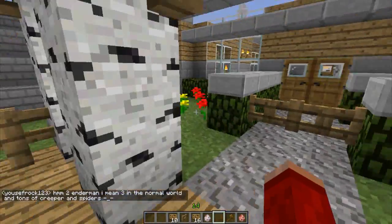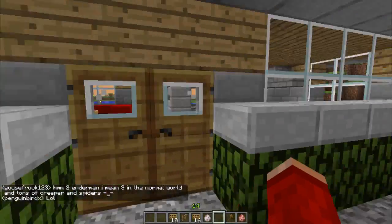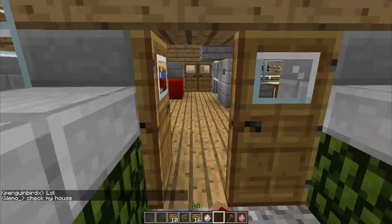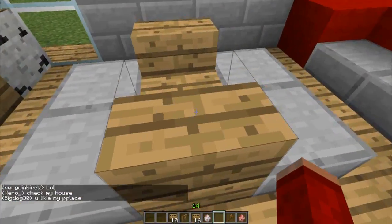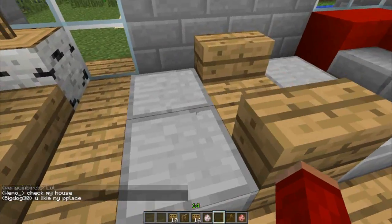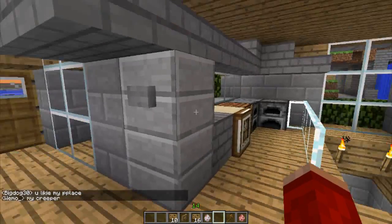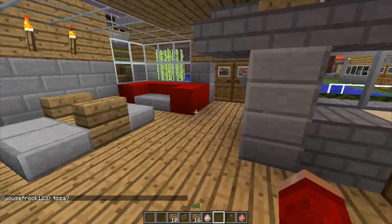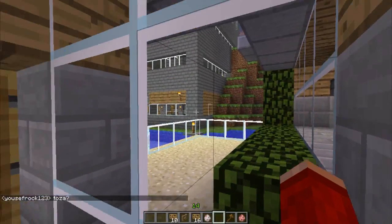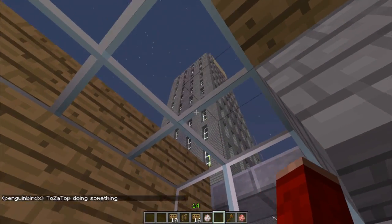Let's check out the other side now. This is probably his home part, where he's got his bed and stuff. Going in, he's got a nice little sofa in here and what looks like a coffee table, though I'm not exactly sure. There's a kitchen space and a back door. And whoa, one heck of a giant building over there!